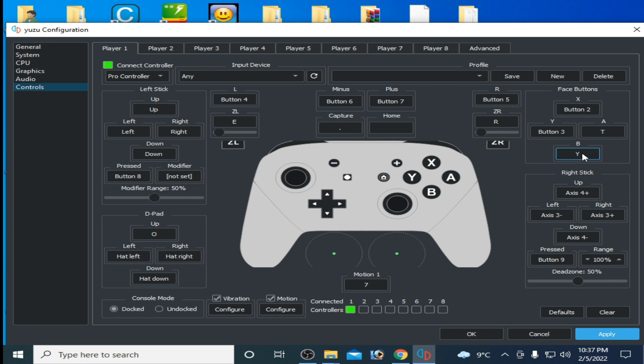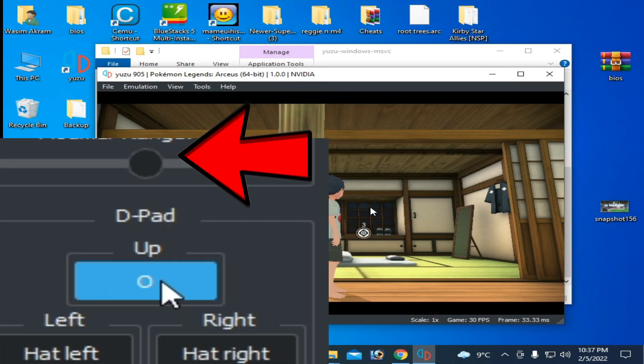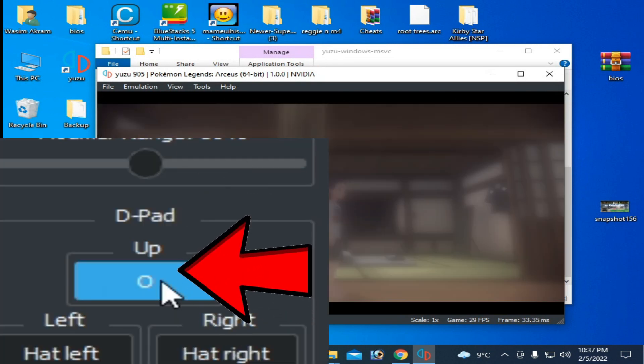I have already selected T and Y for these options. Click Apply and then OK.